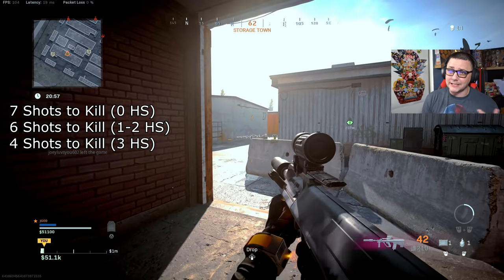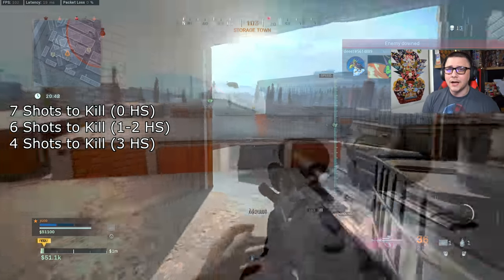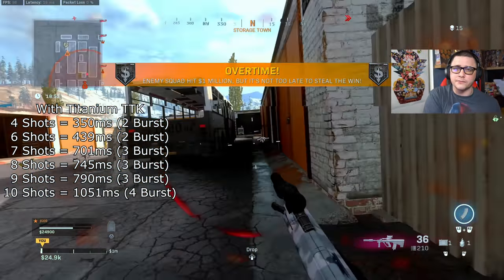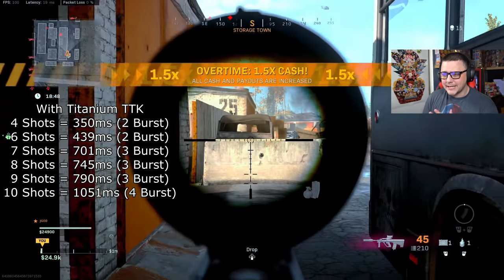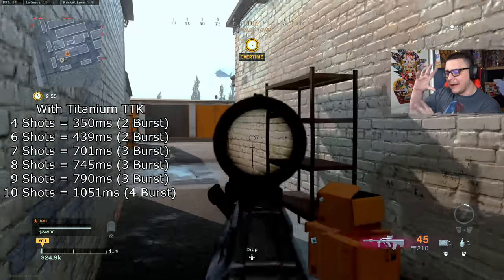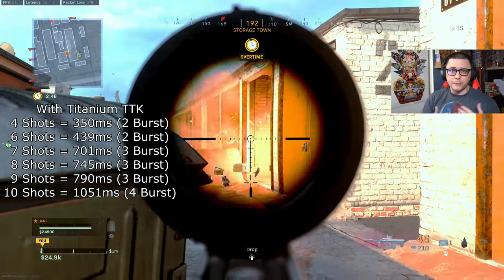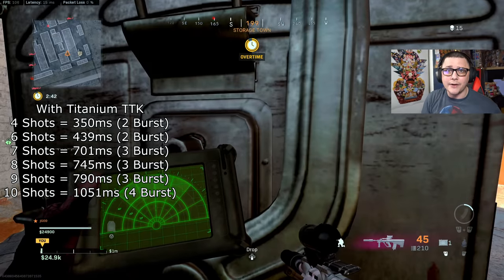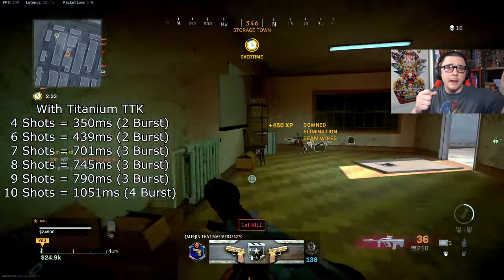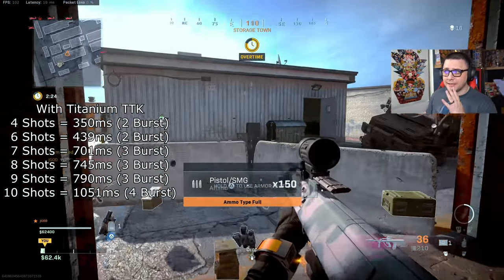The TTK on that is very fast — the most optimal TTK would be around 350 milliseconds. The most common scenario is probably around 439 milliseconds. I get that number by factoring the rate of fire within the burst, then the burst delay, then how many bursts are required. The base rate of fire for the weapon is right around 500. Once you factor in the burst delay, the actual three-bullet burst fires at around 1200 RPM — faster than the MAC-10, which is closer to 1100. The burst delay is approximately 234 milliseconds, so if you're not killing in two bursts, the TTK jumps up dramatically.